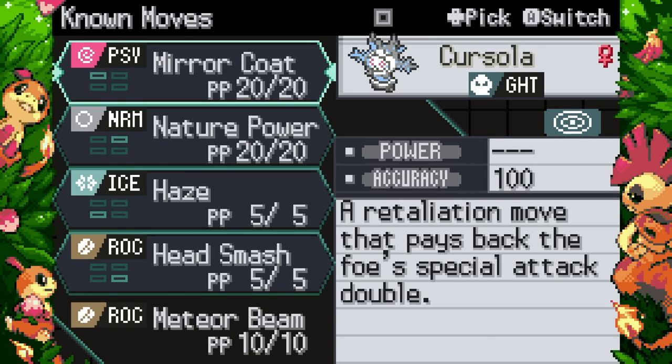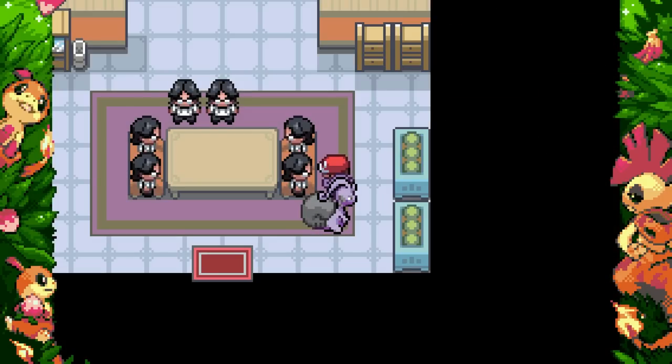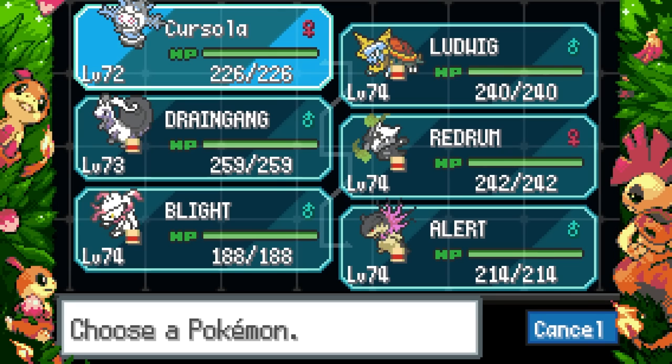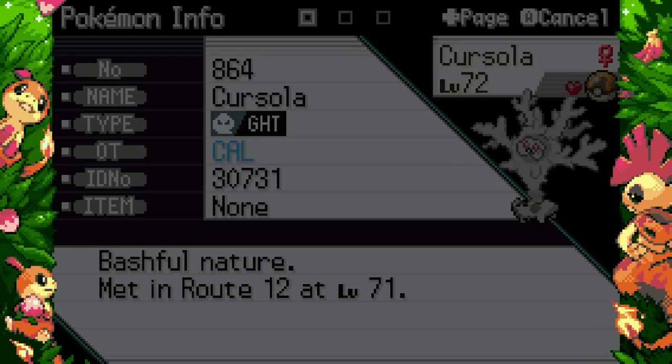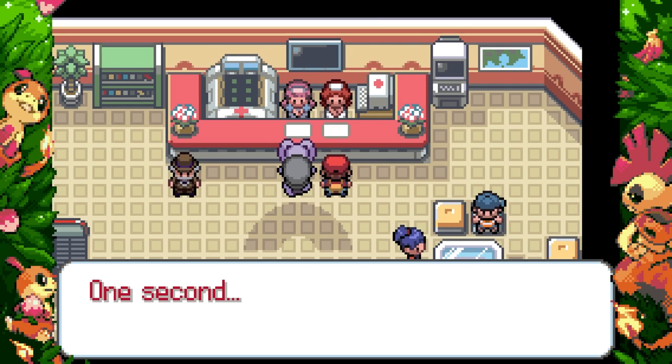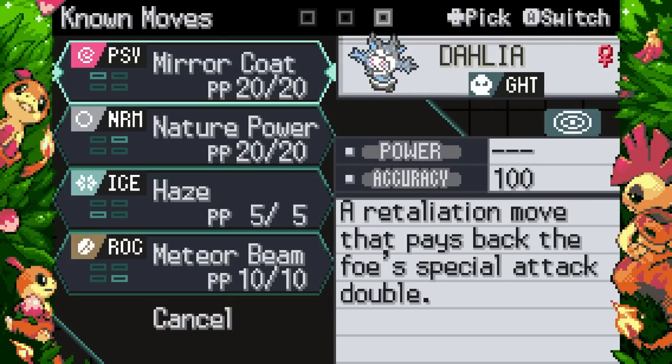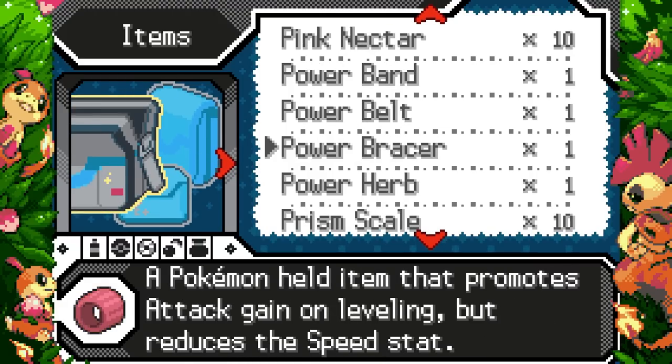We have Meteor Beam here — this is your main attack, Cursola. For Cursola, the reason I kind of want to use it is because its pre-evolution usually outshines it, so I want to try and make Galarian Cursola work — it just sounds fun. I'll make it Timid. Just need to give it a Power Herb, and then run Meteor Beam. Oh, it learned Strength Sap at level 85, which might allow it to live some crucial hits.